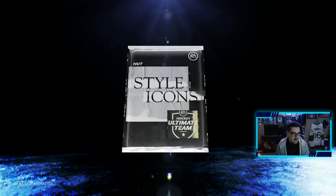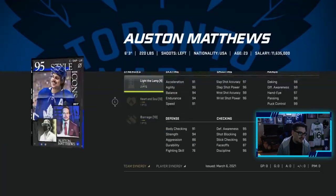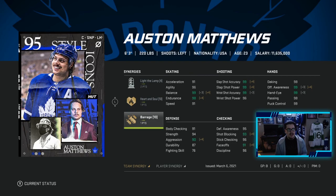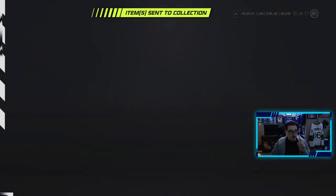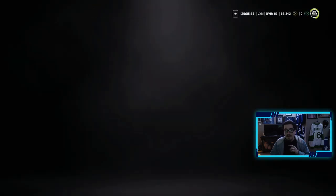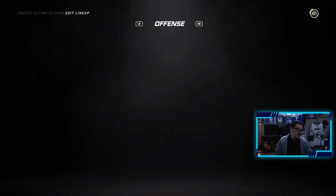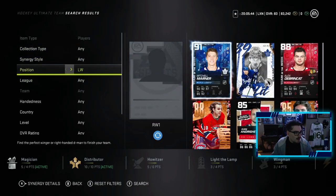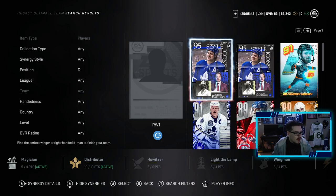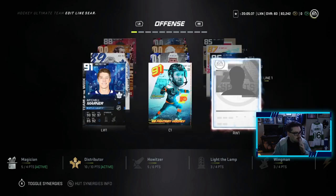We get two Austin Matthews. The second one has Light the Lamp, Heart and Soul, and Barrage — not bad, but we're gonna use the one with Spark. Now it's time to throw the new Austin Matthews and PK Subban onto our team. I am excited for this. We have the Matthews — the one with Spark — and Austin on that first line looks amazing.